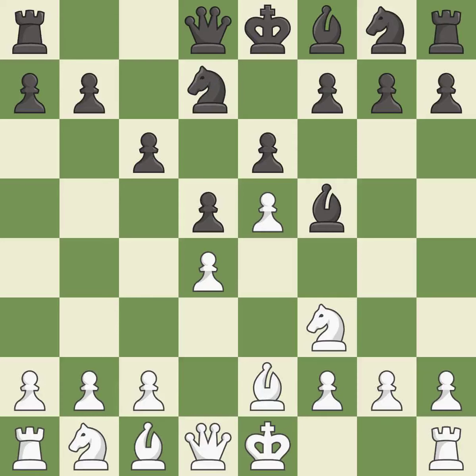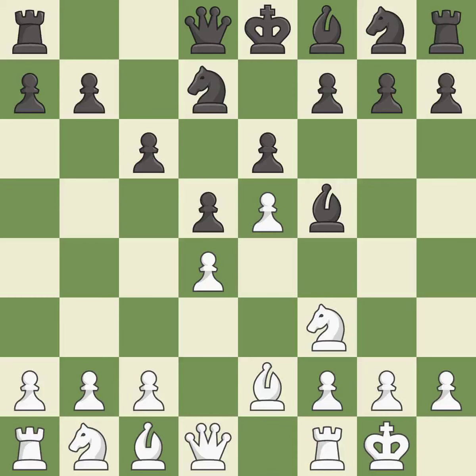Nd7 develops the knight toward the center, controls the c5 square, and attacks the e5 pawn. Castling gets the king to a safer square out of the center of the board while also developing a rook. Castling kingside tends to be safer because the king is further from the center — master games show this is the last book move.